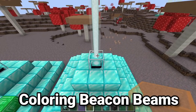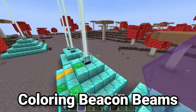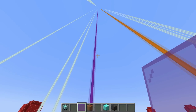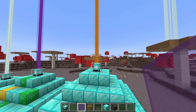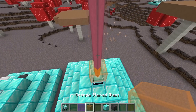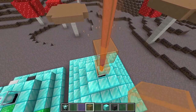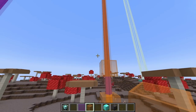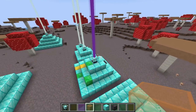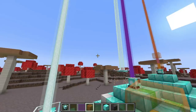If you want your beacon beam to be colored, all you have to do is place a block of glass or even a glass pane above it, and that will instantly color the beacon beam. You can even stack different colors by putting different colored glass on top of each other, and it will use some complicated math to combine the colors and give you a unique RGB color. So you can mix and match different colors to give your beacon beam a truly unique color.